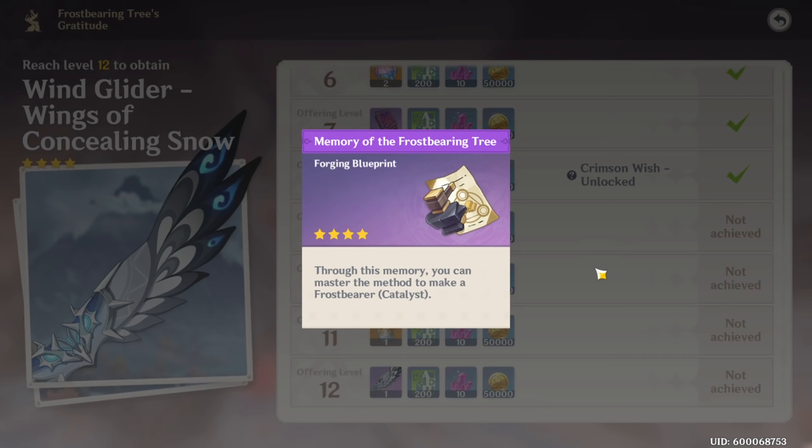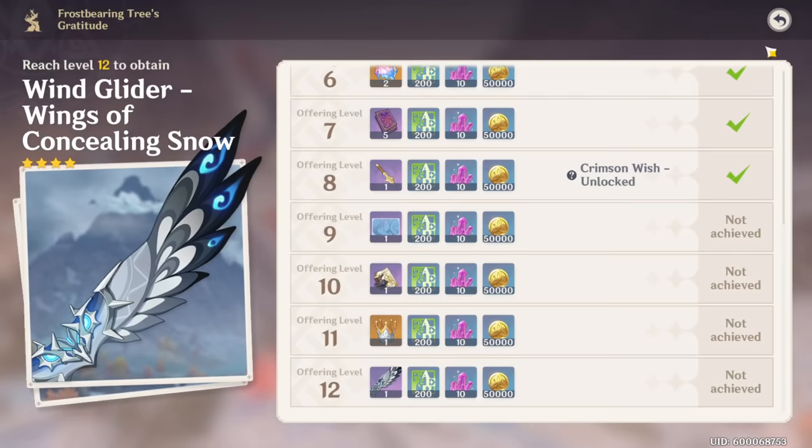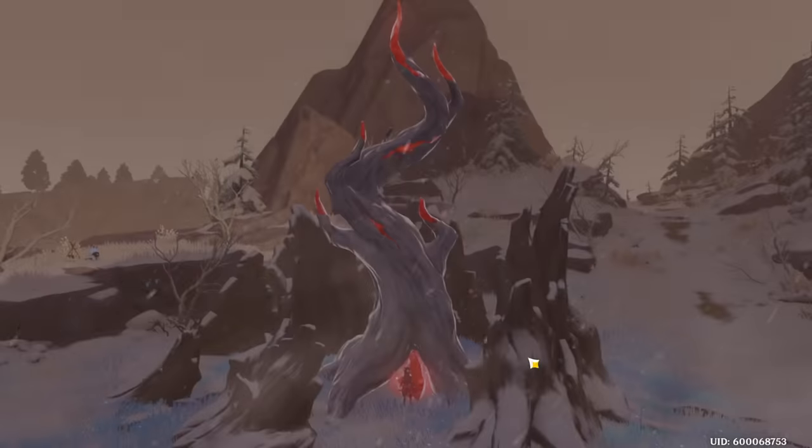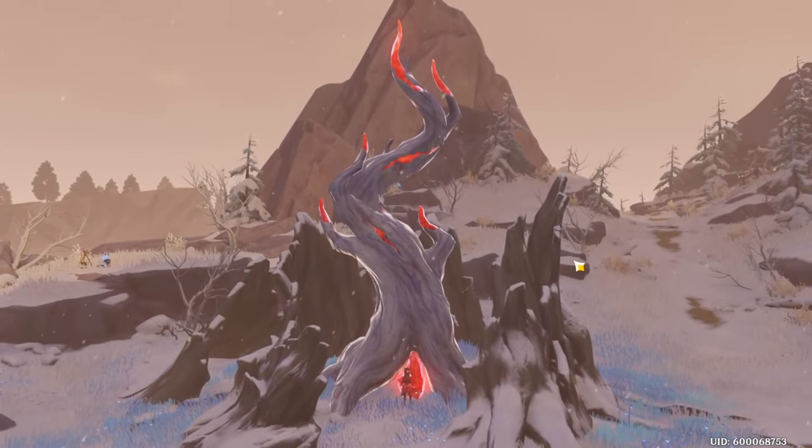You're able to get every weapon for free except for the Catalyst — you just have to craft that one. The Spear you get for free, the Claymore you get for free, and the Sword you get for free, and you can refine the Sword for free as well. That is all the ways to get the free weapons.